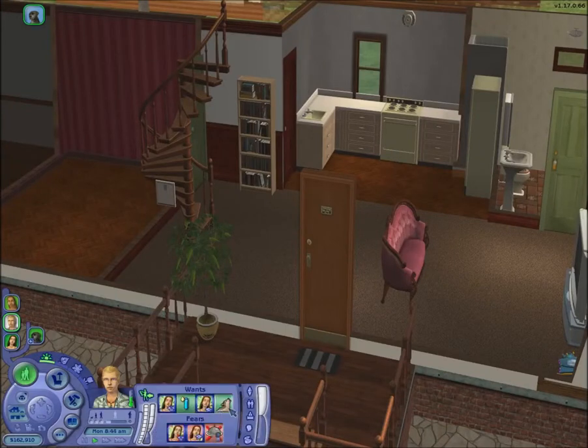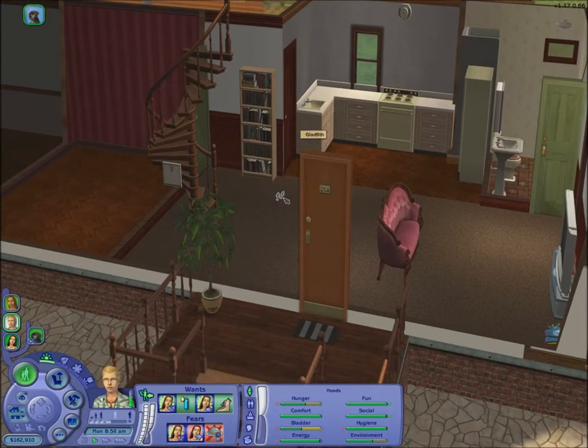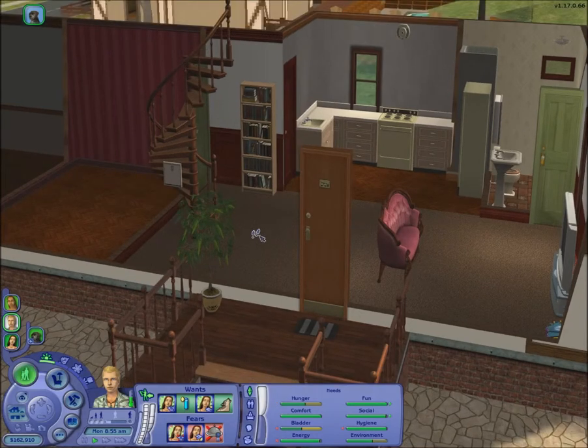Hey guys, it's Glad6thit and we're back to more Let's Play The Sims 2 Apartment Life Challenge. We are back and we have now moved into the Crossroads apartment. To move into the next apartment, we need 180,000 and we also need to go on a family outing during this apartment. That is our goal.